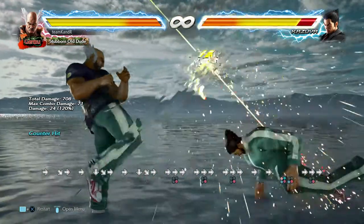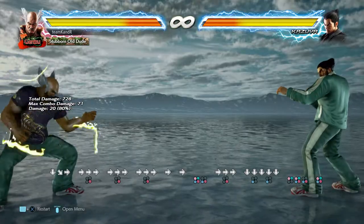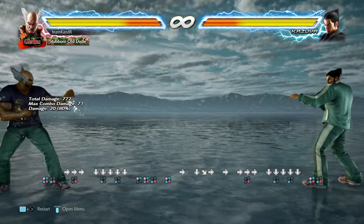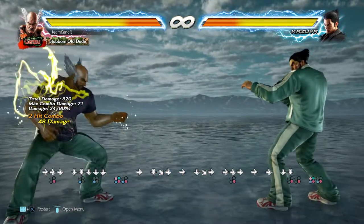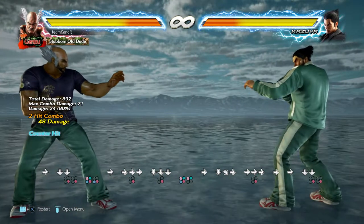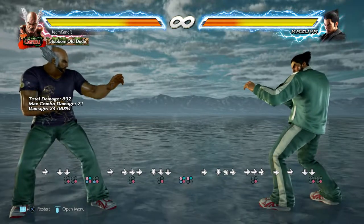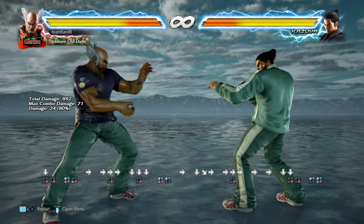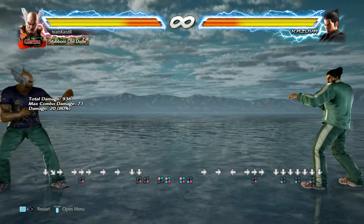First, on counter-hit you get a guaranteed stomp. The easy combo is just down 3 — that's guaranteed every time. The slightly harder combo for 4 more damage is dash down 4, but you have to dash — if you just do down 4 it will whiff. That's completely guaranteed but you have to dash. If you want easy mode, you can just do down 3. If you think you're gonna kill them and it's the end of the round, just down 3 — sure, yeah.